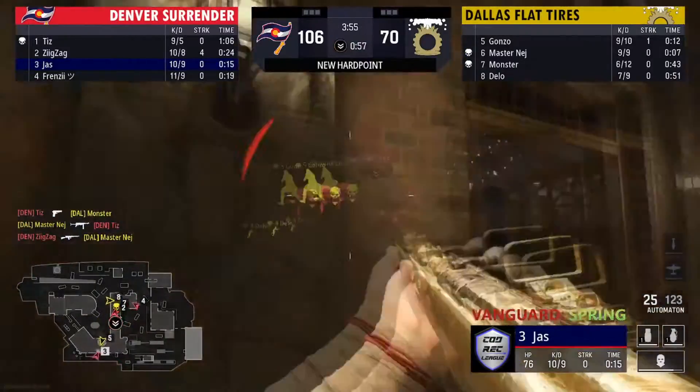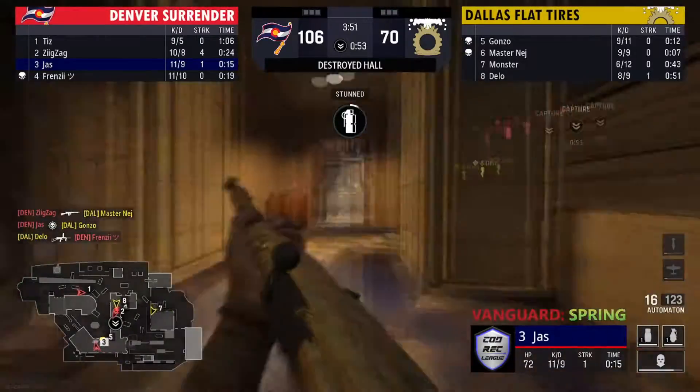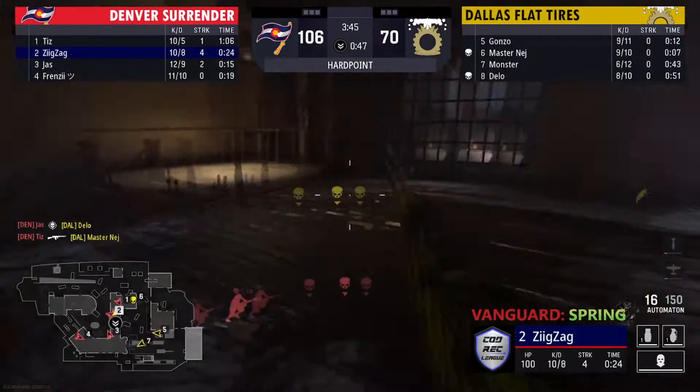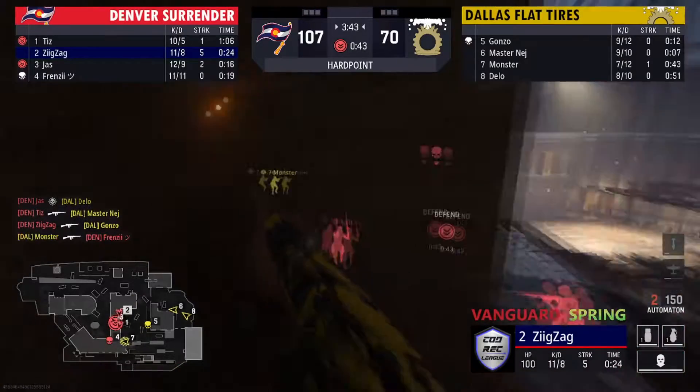It'll be interesting to see how both teams play out on P5. Jazz finds one towards train — that's two down — but Delo is able to find the trade again. It's just kind of back and forth mainly on this cell. I see a whole lot of map control for this hill.